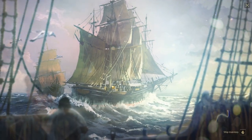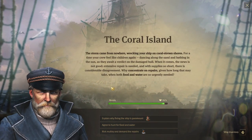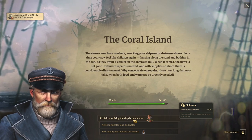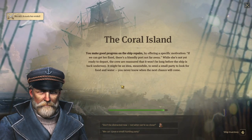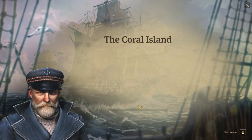And an expedition — The Coral Island. The storm came from nowhere, wrecking your ship on Coral Sproon Shores. Diplomacy plus 50, crafting plus 20. So let's do diplomacy and make good progress on the ship of Paris. Let's do some more diplomacy.